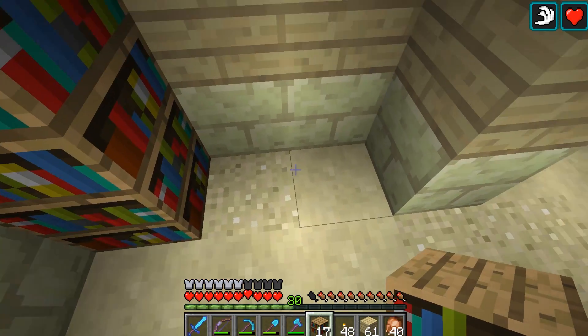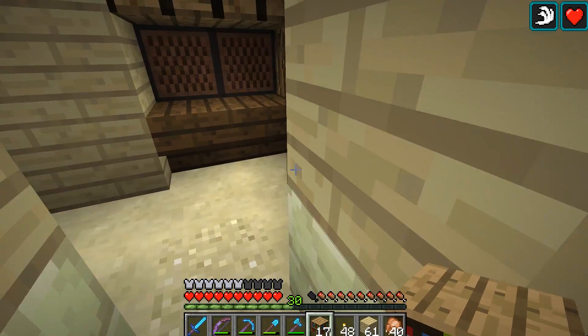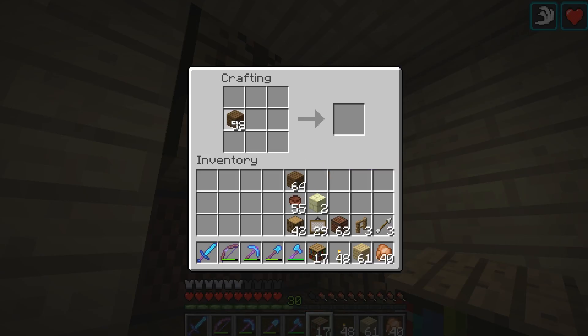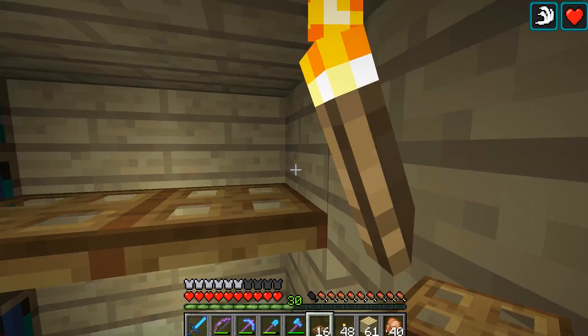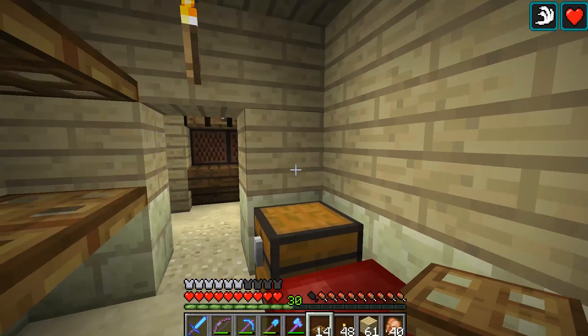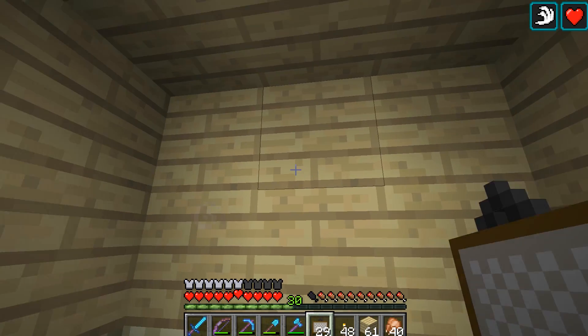I almost want to add a little desk — we're running out of room quickly in here. Maybe if we went with — I don't think I have any trap doors, but I can easily make some. We go like that and add that right here. There we go, now it's like a little shelf up there. That works. Everything is going to be kind of tight in here, not a lot of room to move around, but I like how cozy it kind of looks.